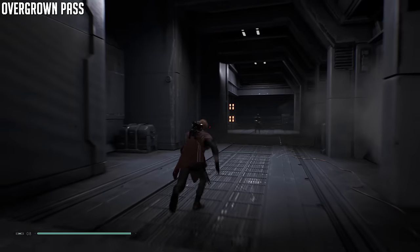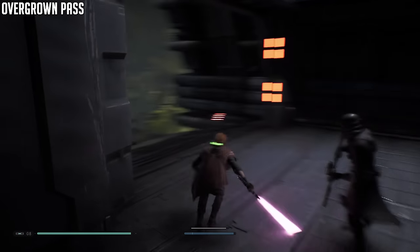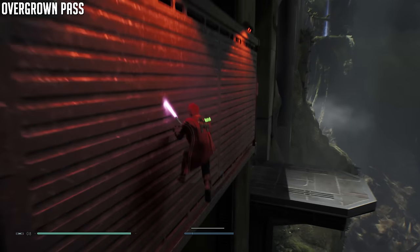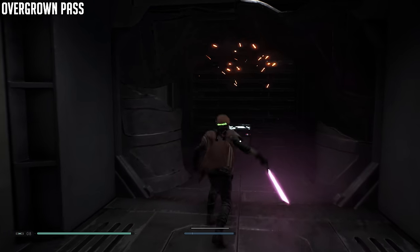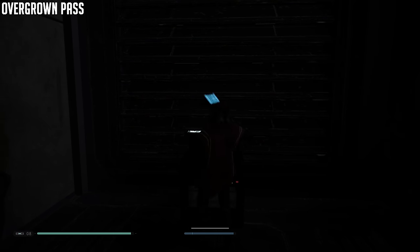Next up you're going to have a shock trooper. When you exit, just wall run to the left and you'll find a barrier — push it open. We are now heading over to the Basin.